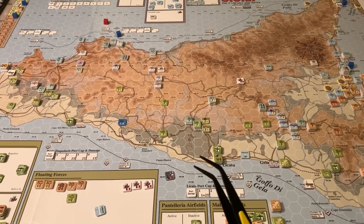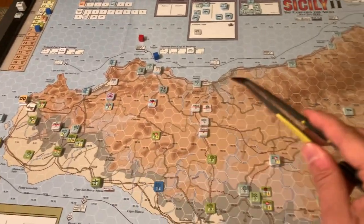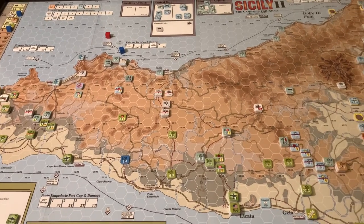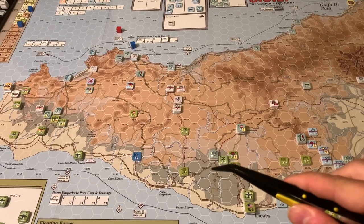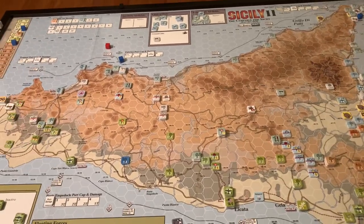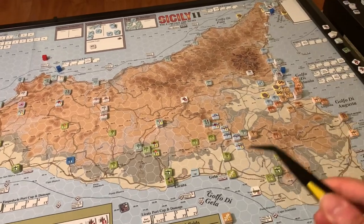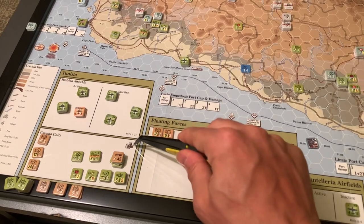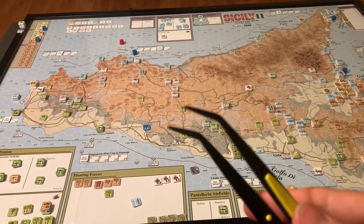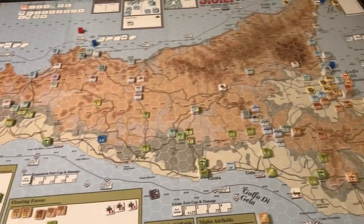Sea cap works exactly the same way — it's the amount of stuff you can send in via ocean. Supply is pulled every turn from the Tunisia off-map box, which has an infinite supply. The game allows the Allies to bring in eight supply points worth of stuff, whether actual supply or units since the size of what you're bringing translates between the two. Halfway through the game, the Allies get a rail cap of two, which is pretty small and really only lets them shuttle stuff from the beach into the interior or east.